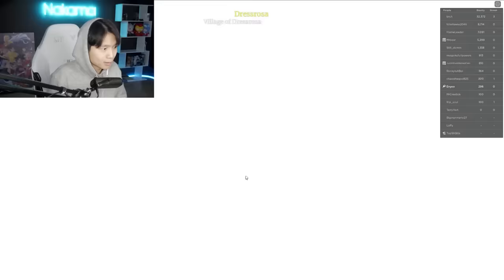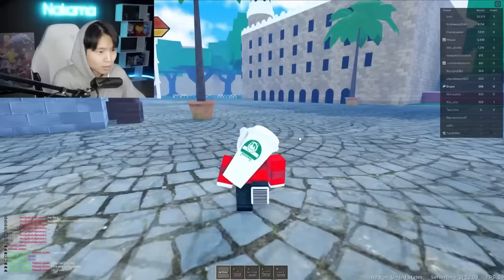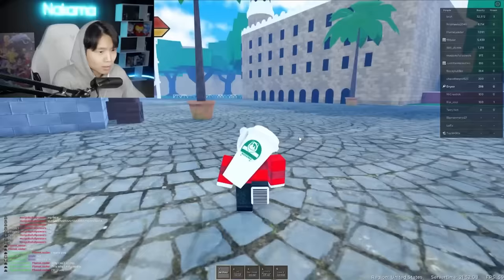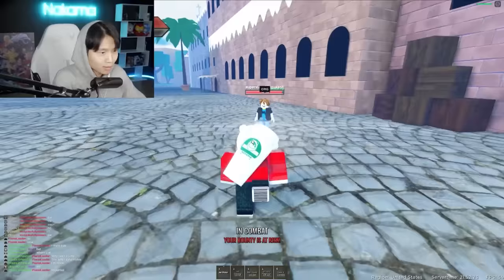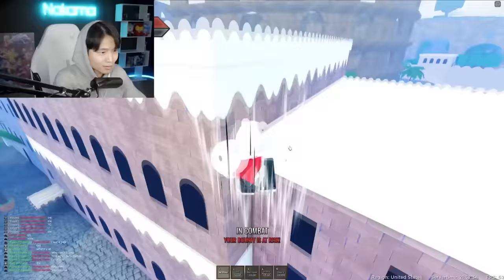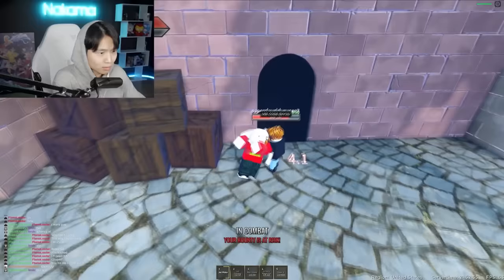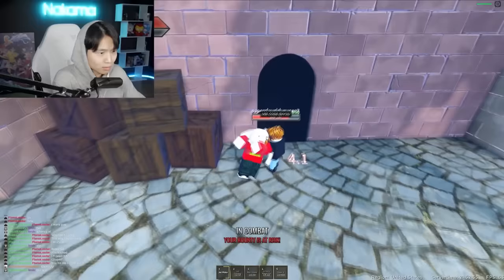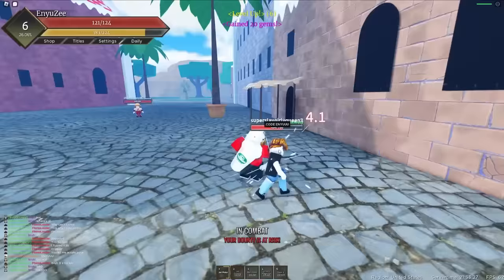Let's go ahead and equip this and get into a game. I only played this game one time before on stream, so I don't really know how to play it. I only have the one move. I was told that you might be able to get the Dragon by killing Kaido. Oh, there's one — let's go, boy! He's calling my name — Code Enyu. That's facts.